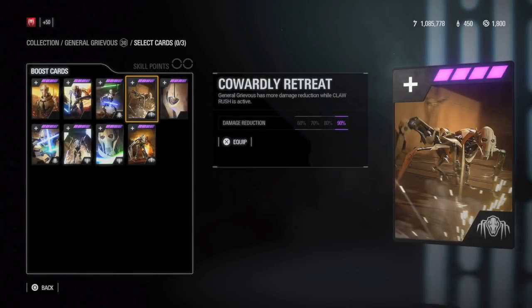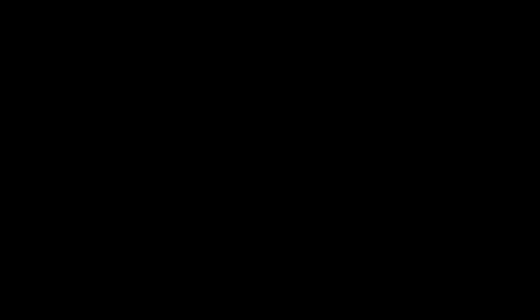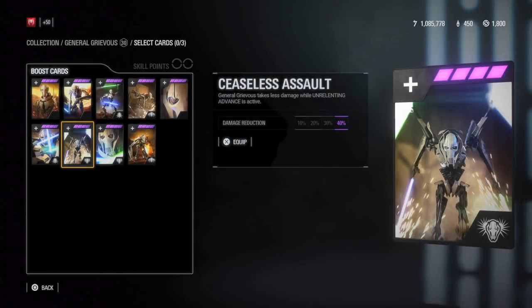The fourth card is Cowardly Retreat — General Grievous has more damage reduction while Claw Rush is active. Fifth card is Cyborg Rage — when General Grievous defeats an enemy trooper he regains 20 health, and if he defeats any enemy hero he regains even more. The next card is Momentum — Thrust Surge deals more damage. The seventh card is Heathless Assault.